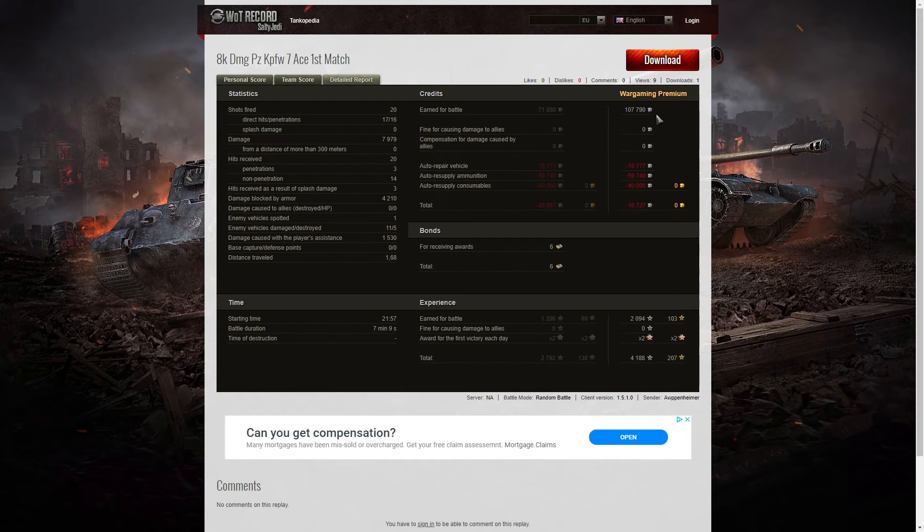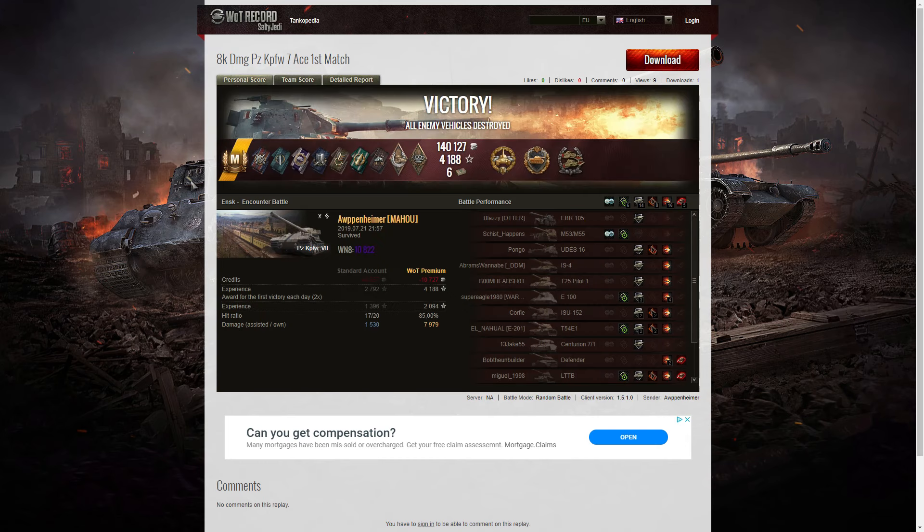On a premium account he earned 107,790 credits, but after repair, ammunition resupply, and consumables, he actually made a tiny loss of 10,727 credits. Some games he's taken losses as much as 80,000 credits, but he doesn't worry about it because he takes part in a lot of clan wars and earns a huge amount from that. He picked up six bonds and 4,188 experience points from the battle — an 8k damage battle, 10.8k Win 8, a huge haul of medals. It just goes to show how tough the Panzerkampfwagen Sieben really is.